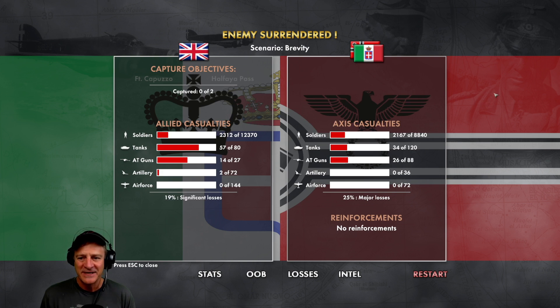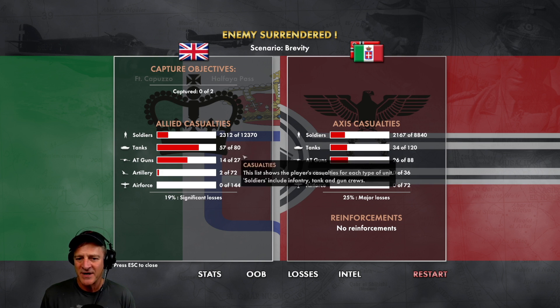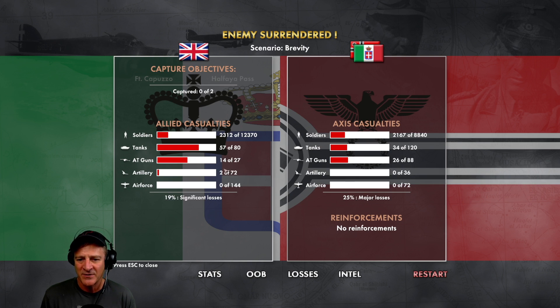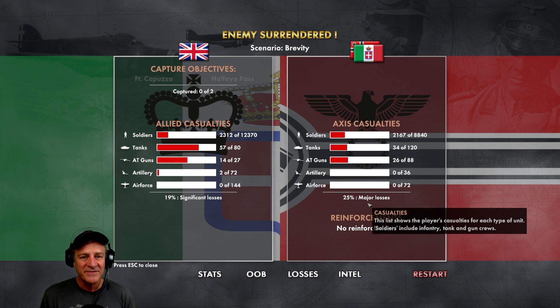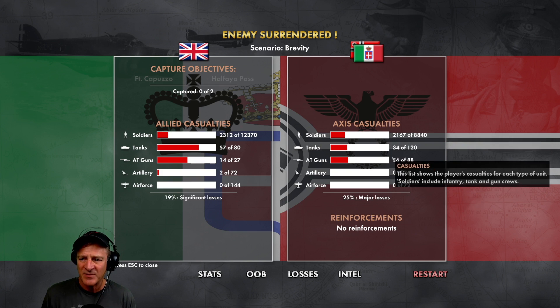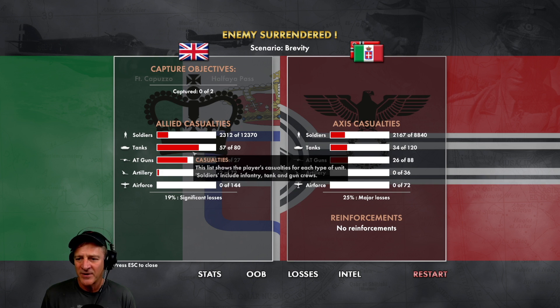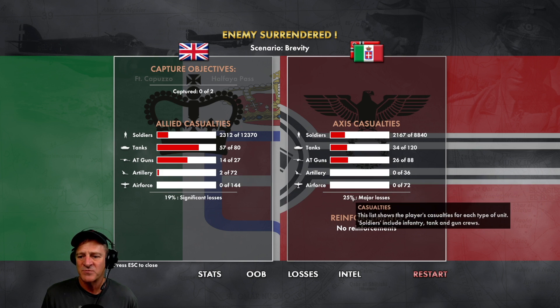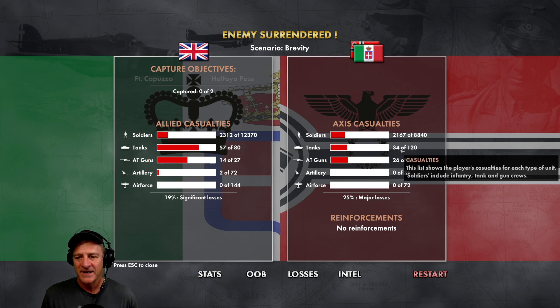Casualty-wise: we had 2,167 losses to their 2,312 for soldiers. Tanks — we lost 34, we inflicted 57. We really chased those armored regiments around pretty good. We lost a lot of anti-tank guns — about 25% — but those were the majority of our defense. We took out about half of their anti-tank guns and put some damage on their artillery. Neither side had aircraft losses. We suffered 25% major losses to their 19% significant losses. Because we have fewer infantry, that's probably what accounts for the greater percentage of losses. Considering we're outnumbered, I'll take that.